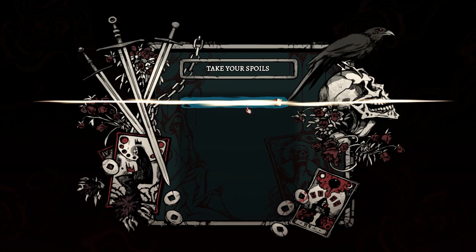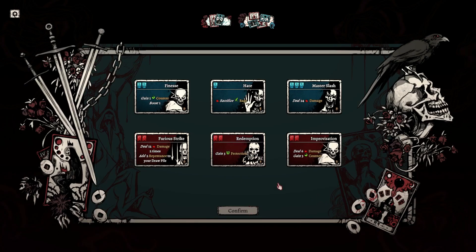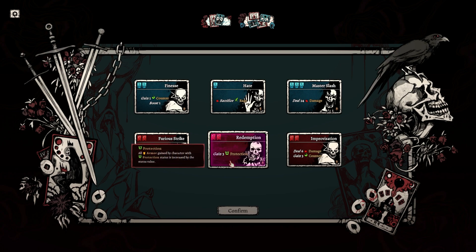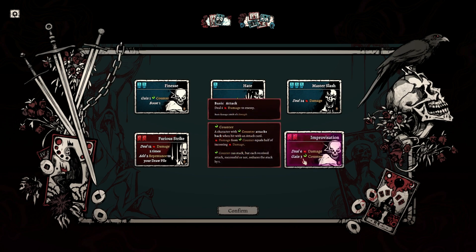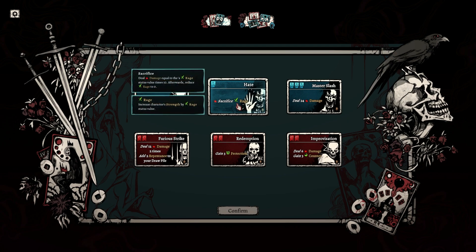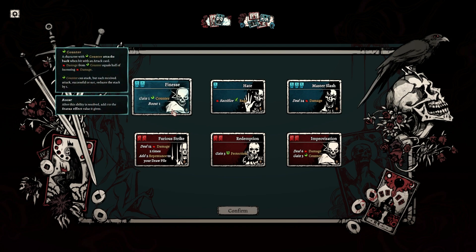We get soul shards, filth, and cards. 'Claim your reward — choose one of the three presented abilities.' Okay so we have Redemption: three protection, increases all armor gain, gain three counter. Counter attacks back when hit with an attack card — damage from counter equals half of incoming damage, counter can stack but goes down. Then Sacrifice Rage: deal damage equal to rage status value times 10, afterwards reduce rage to zero. Or Finesse: gain one counter and then boost — the more I use it, the more counter I get.